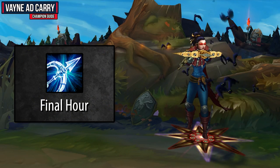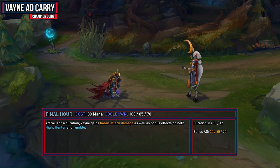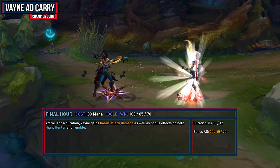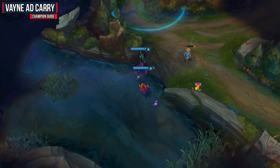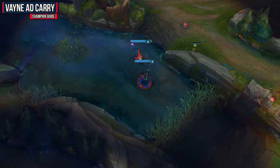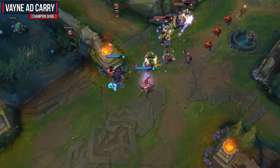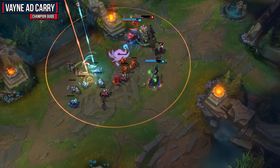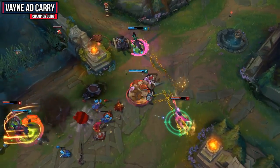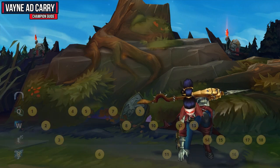Vayne's ultimate is Final Hour, which is really solid for its increased damage and the fact that you can use Tumble to stealth around. When activated for up to 12 seconds, Vayne gains bonus attack damage as well as bonus effects on both Night Hunter and Tumble — that's the 1-second stealth on Tumble and the tripled movement speed from your passive. It also gives you between 30 and 70 AD. As soon as a fight breaks out, pop your ultimate, then use Tumble to quickly go into stealth and reposition. Try to get an angle on a squishy enemy, push them into a wall with Condemn, and delete them. Be very careful though, as Vayne is very squishy and will die quickly if caught.